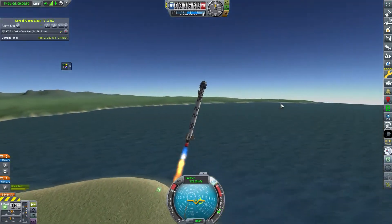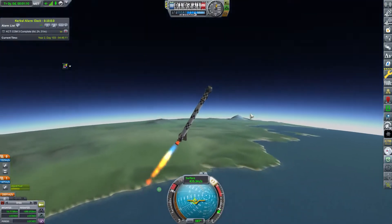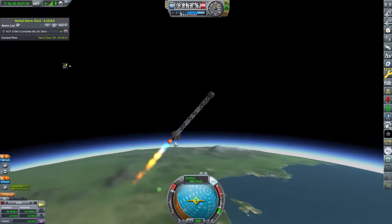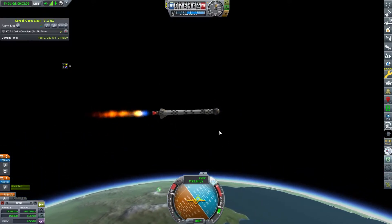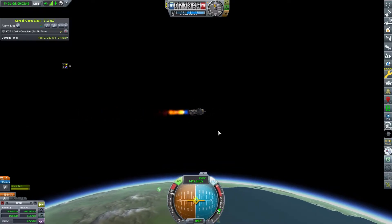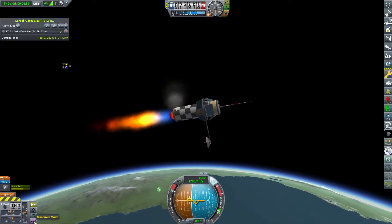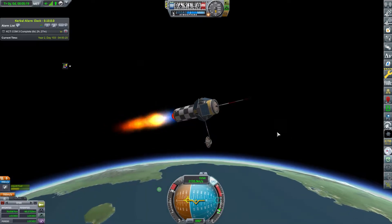The thing with these part failure mods is you really just have to keep flying the same boosters until the reliability goes up. I should get an airplane going and just strap some of these boosters and parts to the plane and test it in flight, so I can build up reliability while keeping everything recoverable so my funds don't go down.